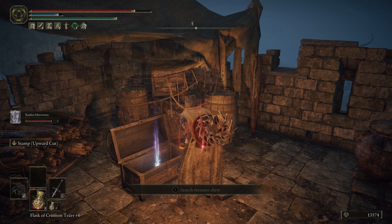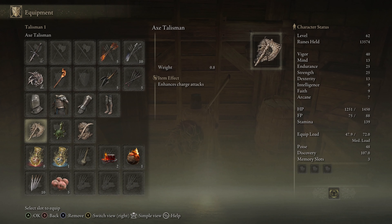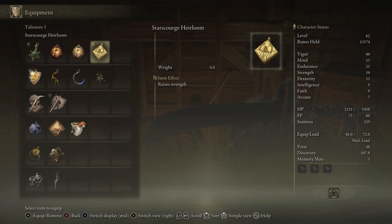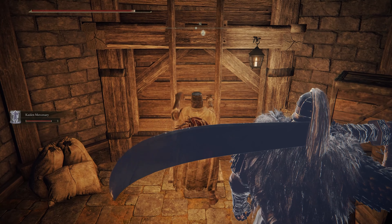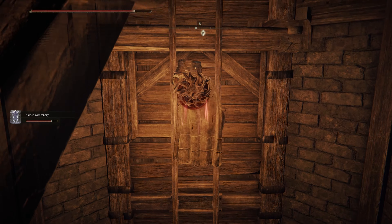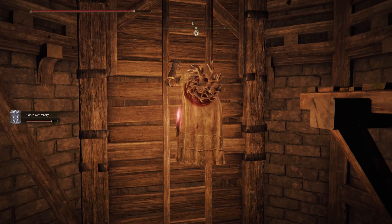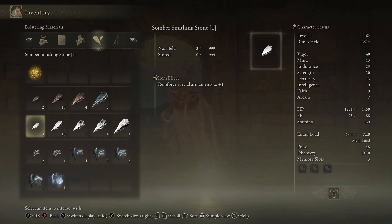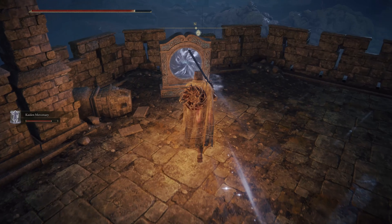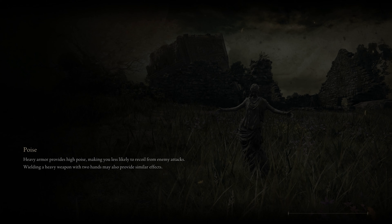There's a chest right here — opening it up we get the Starscourge Heirloom, which just gives you five additional Strength. For me honestly I'm not even using guard counters, so that's a decent choice to put on. I could potentially go to the Great Sword, but I've already put so many upgrades into the Spyhand. I've been saving up smithing stones — with a Smithing Stone 5 we're going to be looking pretty good shortly with the new weapon we're going to get.